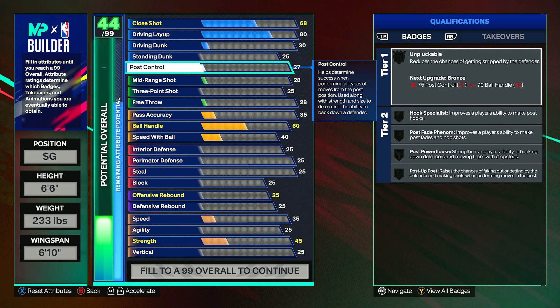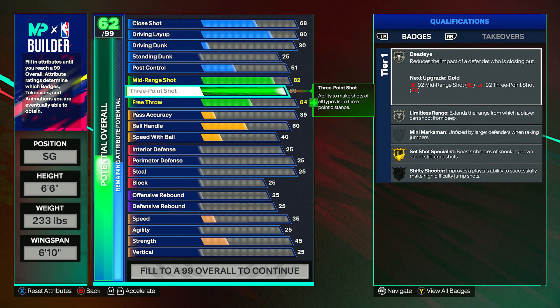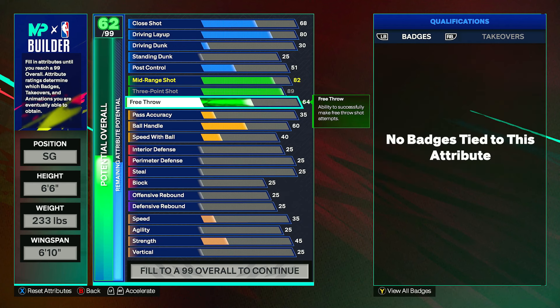Standing dunk is good at a 25 and post control can go to a 51. For shooting, mid-range you can bring up to an 82 — it seems low but you'll make mid-ranges no problem. Three-pointer can go to an 89, which gives Silver Dead Eye, Silver Limitless, and Gold Set Shot. You also get Shifty once we get to physicals. Free throw can go to a 75, which should be good enough to make free throws consistently.